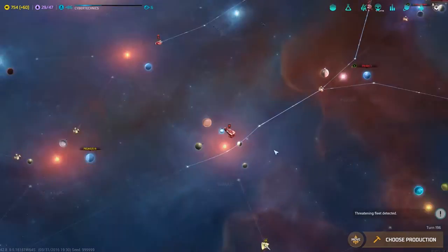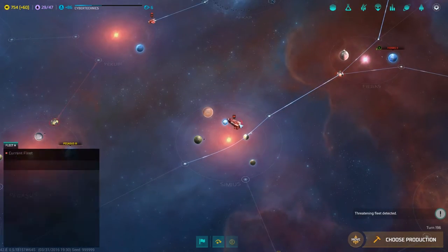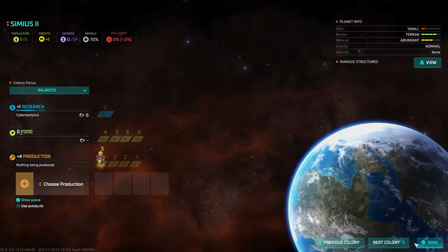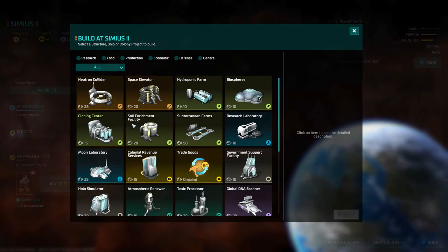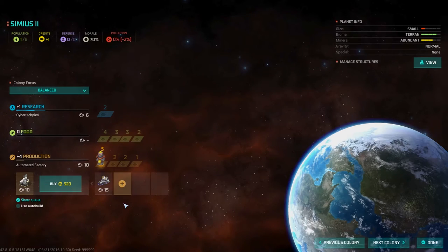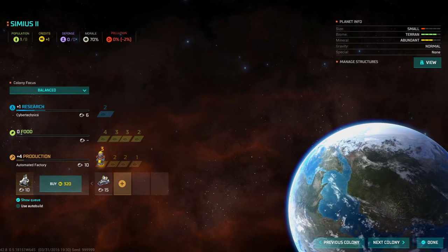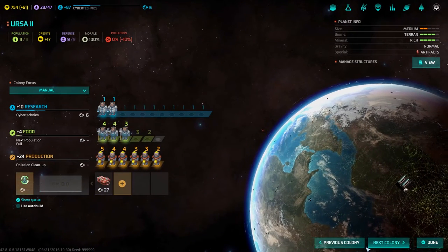We are currently at war with the Alcarians — they decided to bomb the crap out of one of our planets and I'm not happy about that. We're about to take it back. We're going to build the automated factory first, then the missile base right away. The missile base should do very well because we have really advanced missiles.